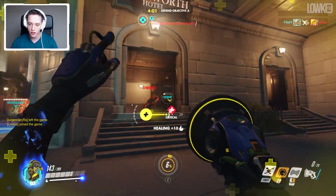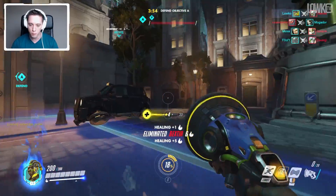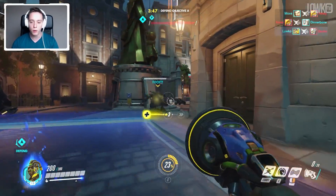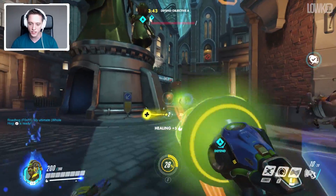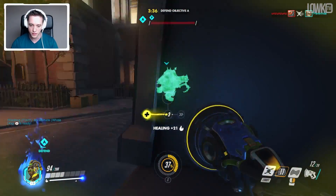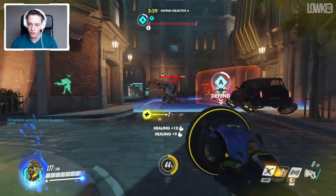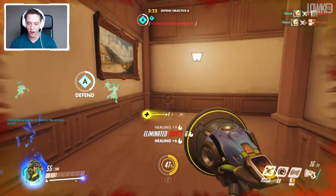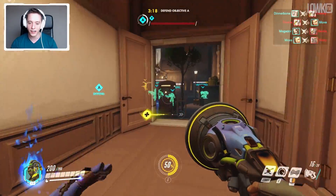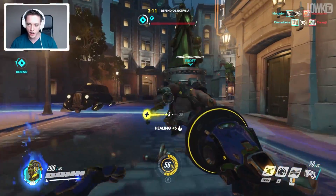I did just use my ultimate as well — one of the strongest ones in the game. It basically provides the entire team with a shield, or at least everyone close to me. You can see right now it says a little four in the middle of my screen, which means my heals are currently affecting four of my teammates. My ability is called Amp It Up, and what that one does is amp up the volume. All the abilities are very much so focused around music. I'm basically a DJ from Brazil in the lore, and I use the amped-up music to provide the team with extra damage, extra healing, or extra movement speed.